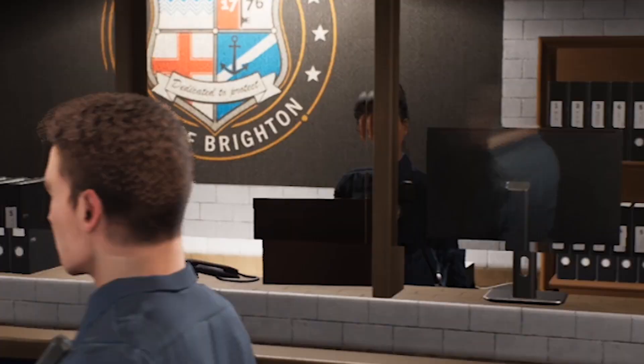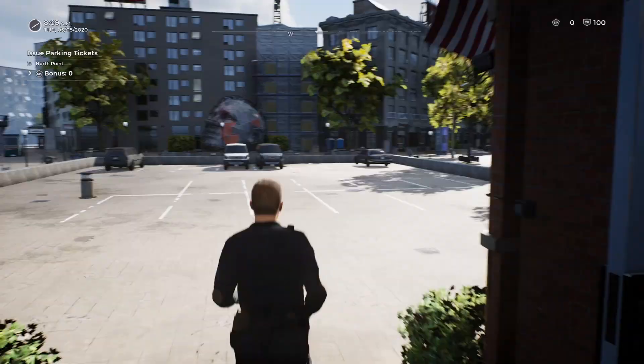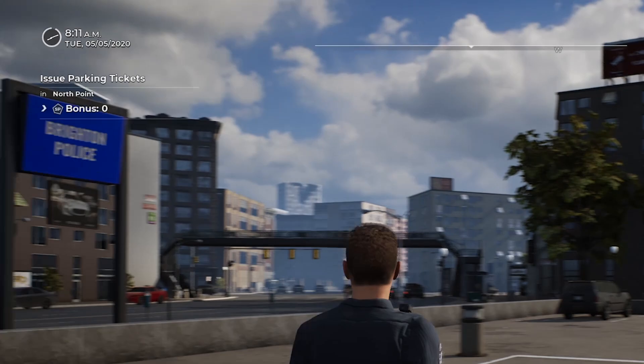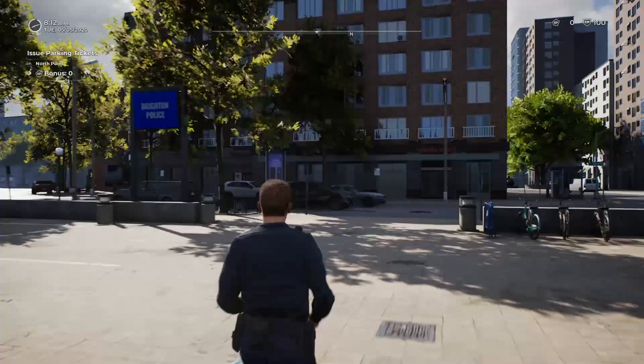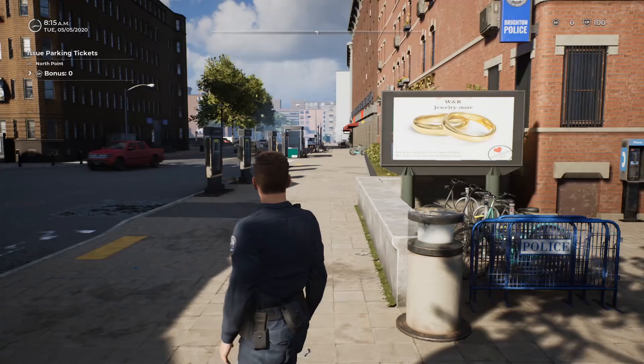Here we are at the station. We're going to call this lady over here Karen — Karen will be back. We've got to go out on patrol. Let's exit the building. Here we are in the city. In the top left corner we've got our shift — I think we work till about 3 p.m. and then we have to return to the station. Our objective right now is to write a bunch of parking tickets.